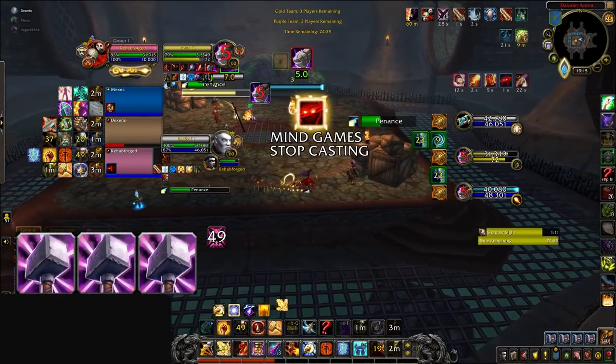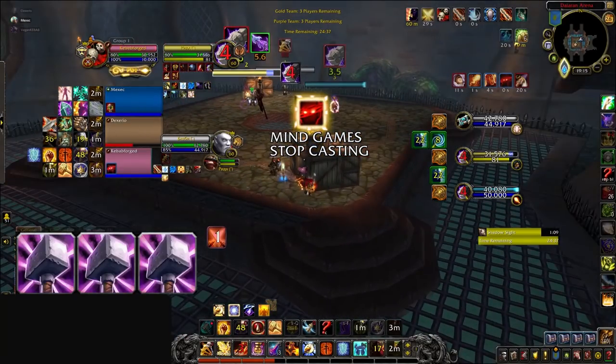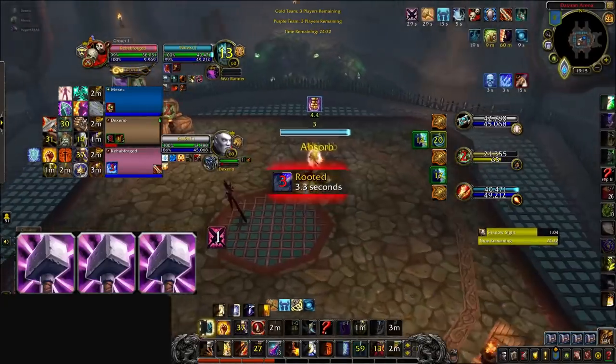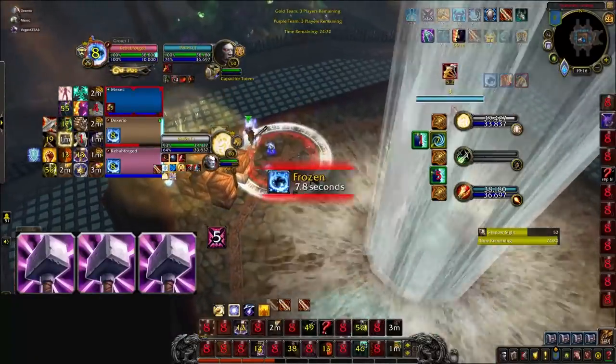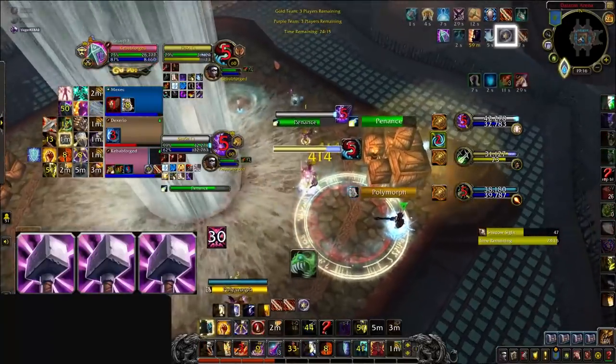Several things could have been done to avoid this, which we'll get to later. We unfortunately continue to see mistakes occur with the Warrior on our Ret's team wasting his fear outside of a setup, making it just that much easier for the RMP to eventually set up a clean go. We also see our Ret running back into a defensive position despite using all his defensives to survive. After an RMP sets up you have a small window to be the aggressors, so you should be pushing in immediately after surviving — pulling back loses you those precious seconds between RMP setups. The lack of an available stun prevents any trinkets being forced from the enemy team before they set up a second time and force Blessing of Protection.